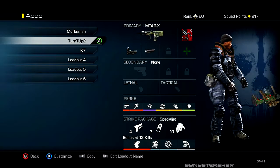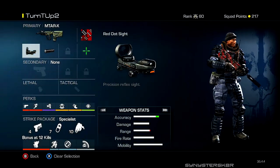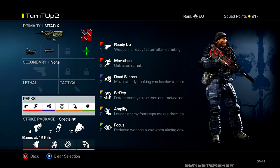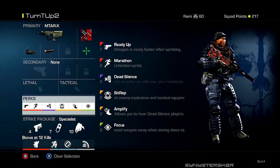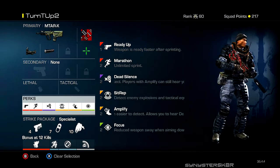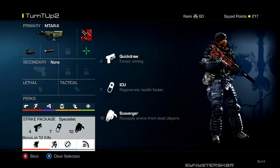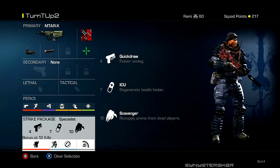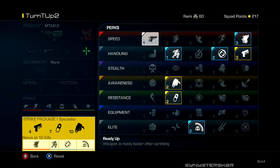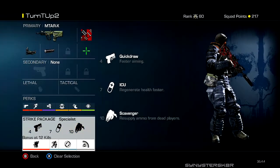The second-to-last class is my other 'Turnt Up' cranked class — my number two go-to. Red dot and silencer on the MTAR. Perks: Ready Up, Marathon because even with the speed boost in Cranked I like to run, Dead Silence and Amplify, Sit Rep so I don't run into IEDs, and Focus. Specialist bonus includes Quick Draw, ICU, Scavenger, Stalker, Steady Aim, Ready Up, and Ping — because Ping is awesome.